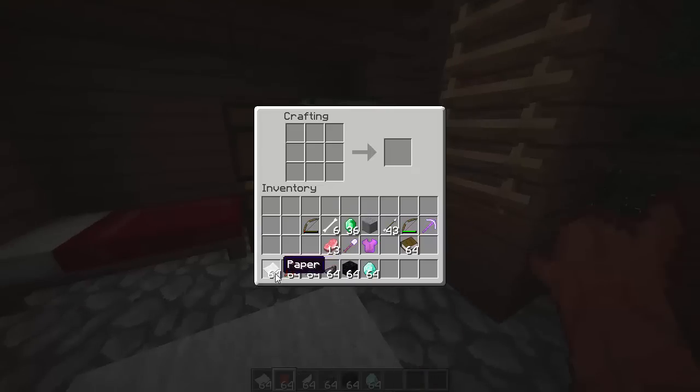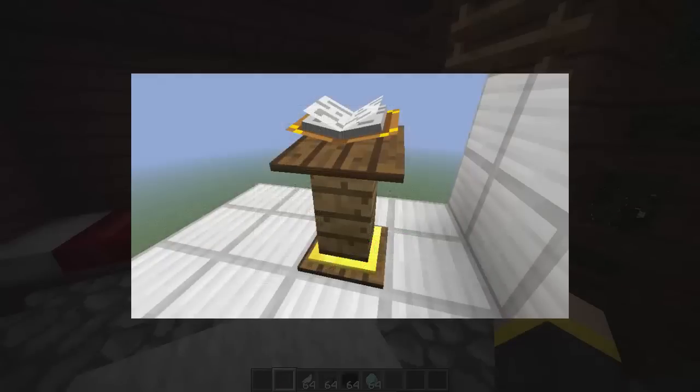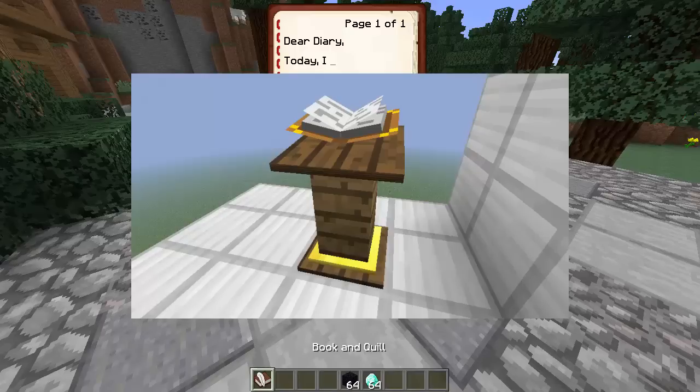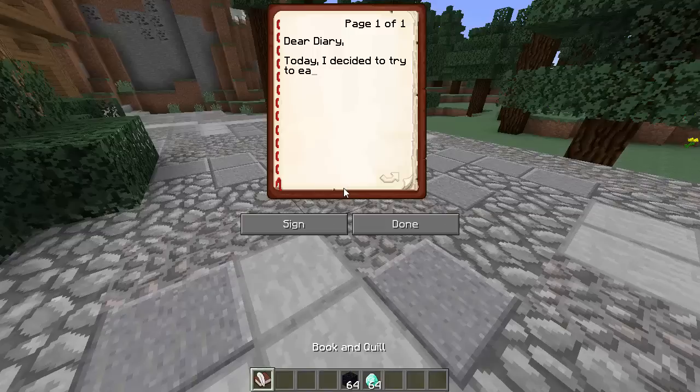Lecterns were a project that Dinnerbone once had. If you don't know what a lectern is, it is a stand that you can put a book on — something to read from. Somebody will stand behind it and read while standing up. You see lecterns in churches a lot; in my college classrooms they actually have lecterns that the professor can use. The lectern in Minecraft was meant to be a stand for written books so you could read them easily. While creating it, Dinnerbone ran into some issues and ended up scrapping the idea.